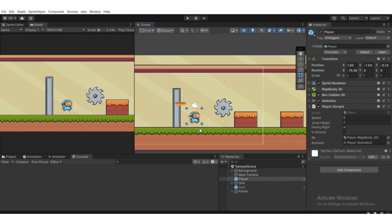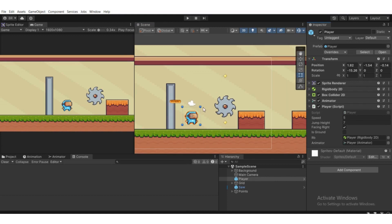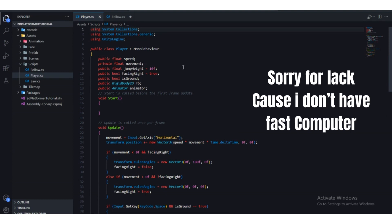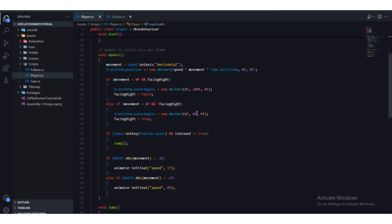What we're going to do is assign the player max health. We need to open up the player script. Go to the top and assign an integer value for max health. So we'll do: public int maxHealth. We can set it to five by default — five health units.